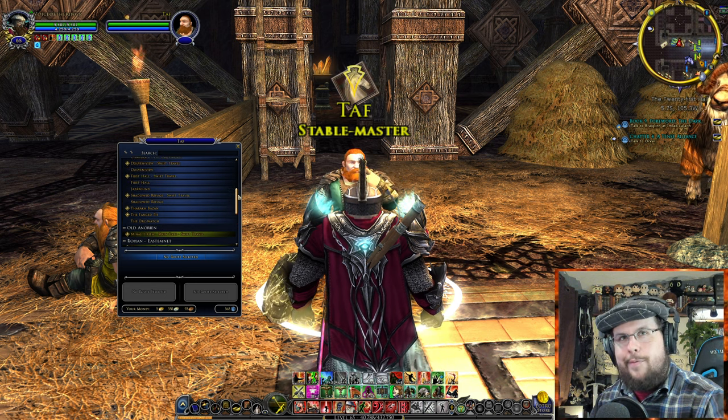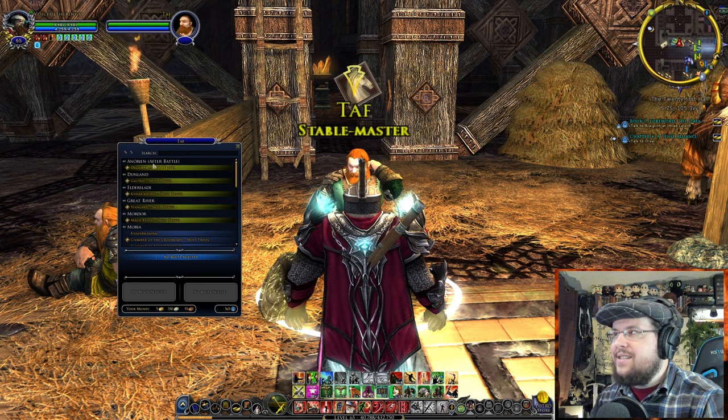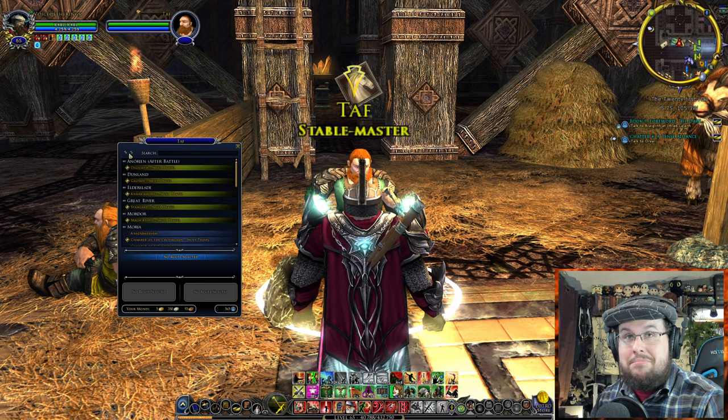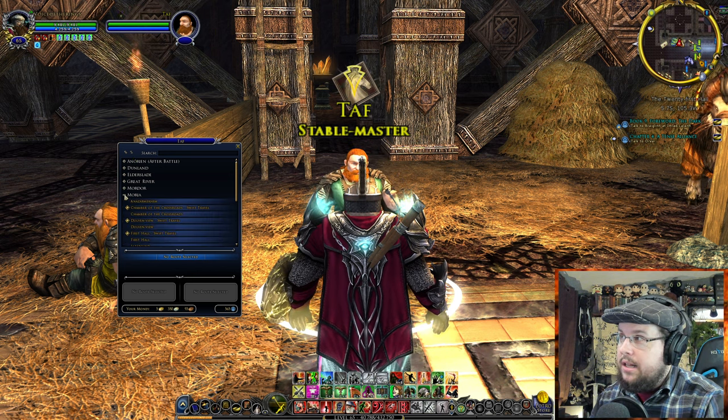Now, if you don't know how to use it, there are organizers — a little plus and minus button here — that you can open and shut things and look for where you want to go. We want to go to Moria, so we're going to click the plus here.